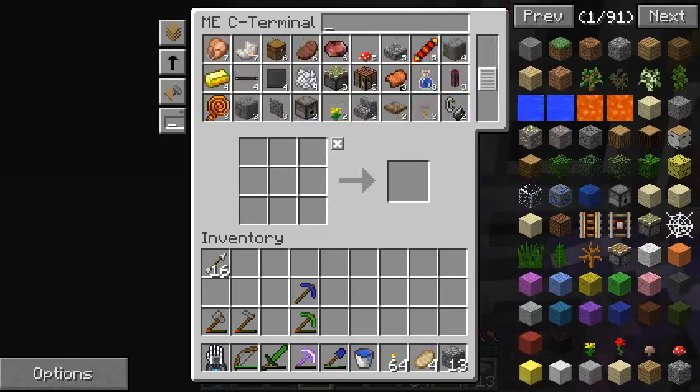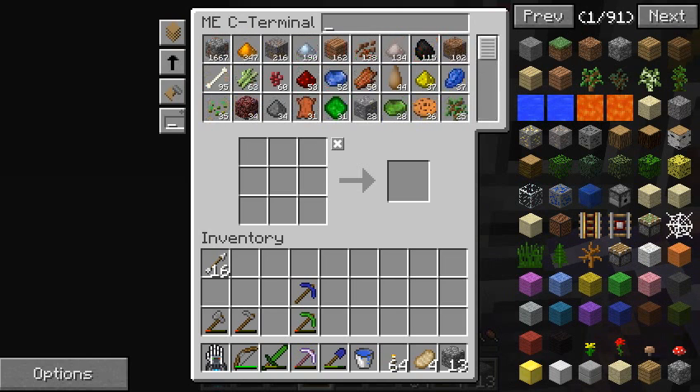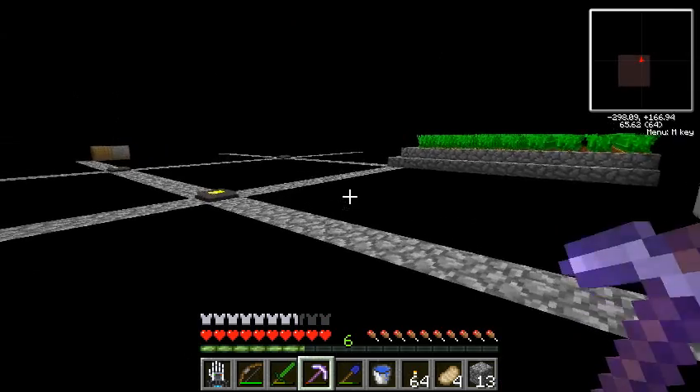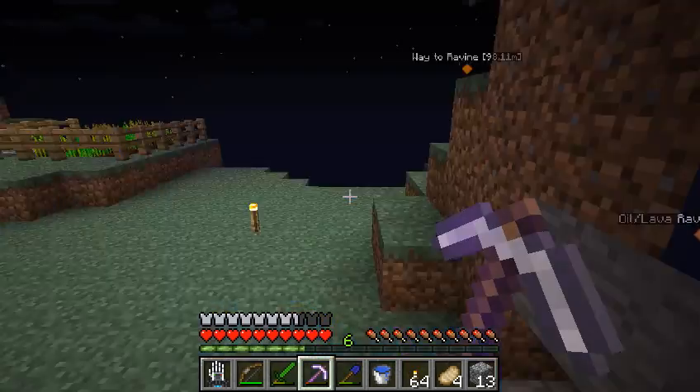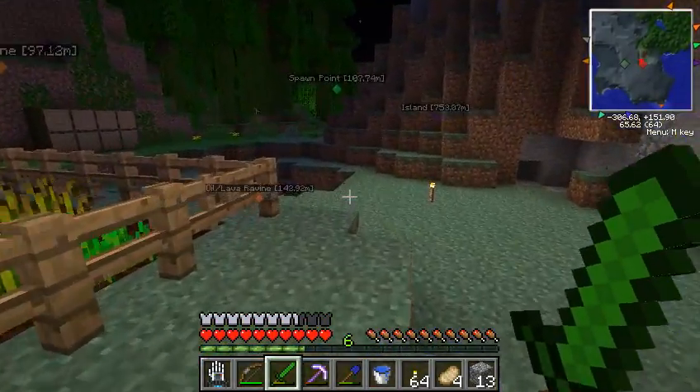We're gonna need ink sacks to make ink vials, and we're also going to need some paper. But first I think we'll go and check in the overworld, just to see if it's night time and if we want to go out and slay any mobs. Oh, look at that — it is night time.